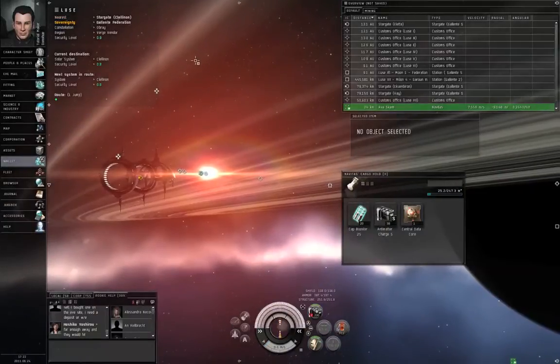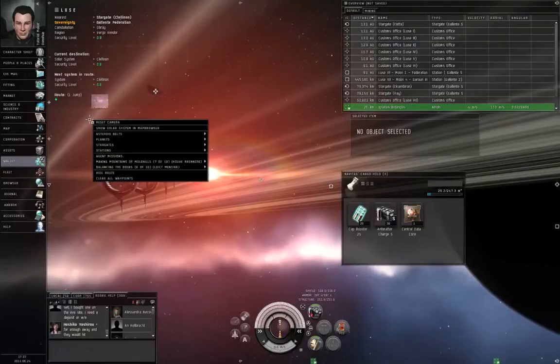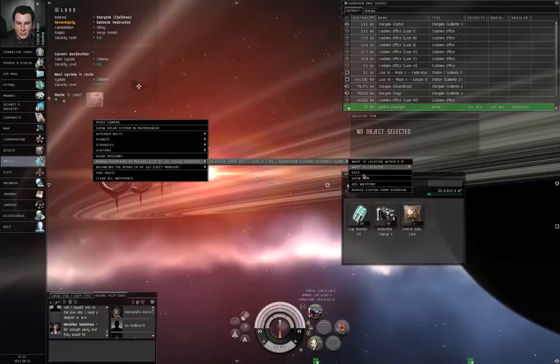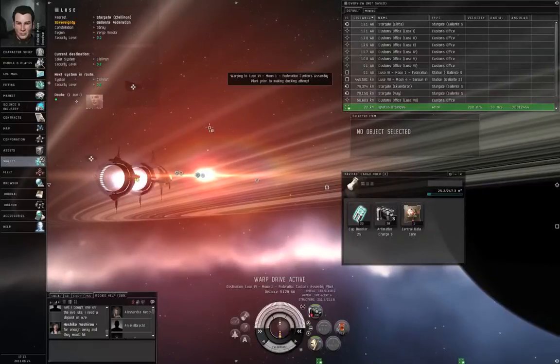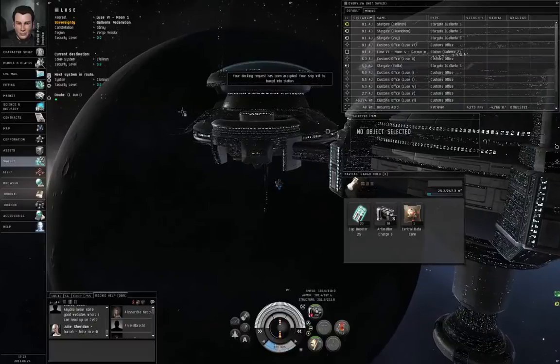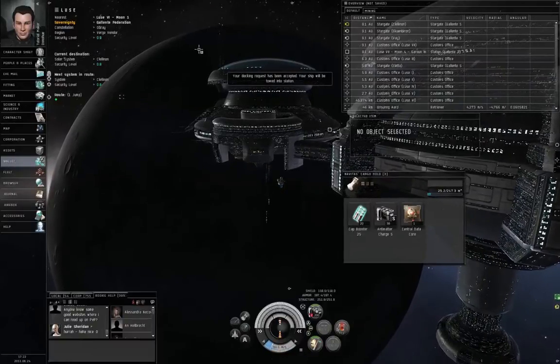Now that we are in the destination system, right-click empty space, either mission's objective drop-off, dock. Warp drive active. Docking permission requested. Docking request accepted.